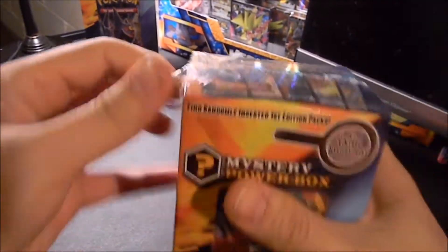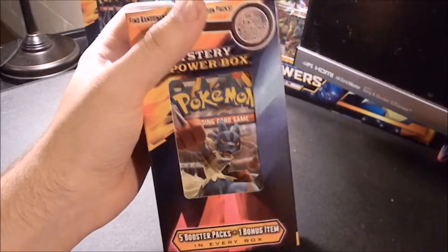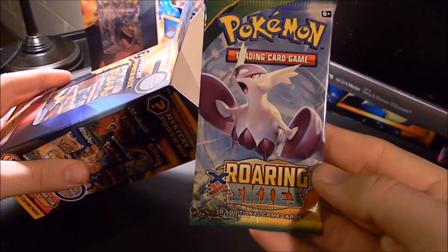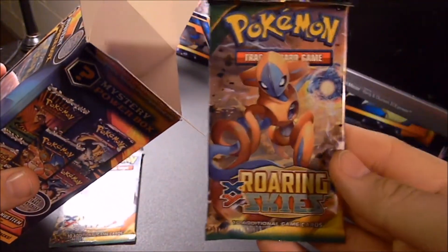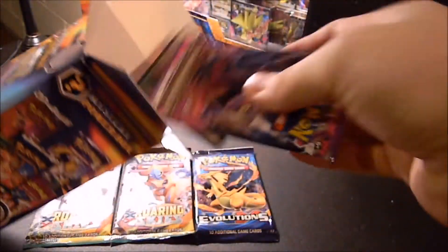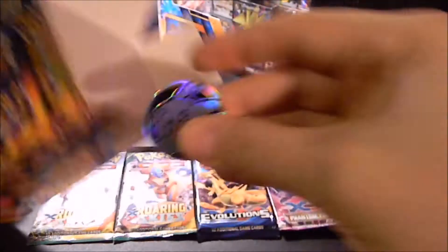I'll just tear that plastic open. First pack we pulled out is a Roaring Skies X and Y. Next one, another Roaring Skies X and Y. Got Evolutions. Phantom Forces. And our last item is a Pikachu coin.